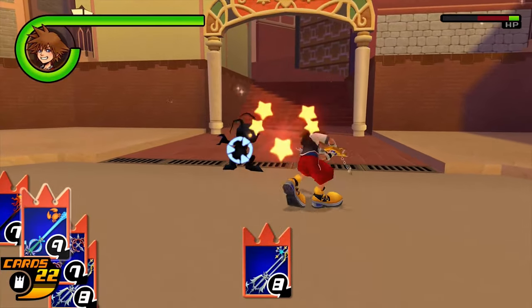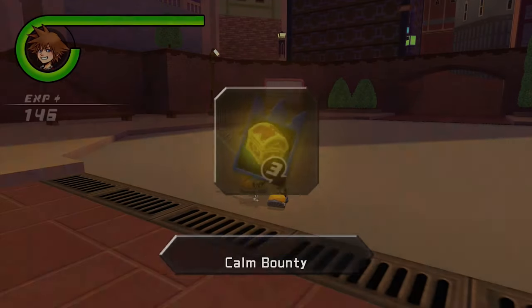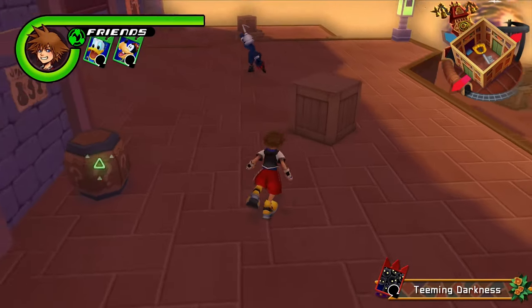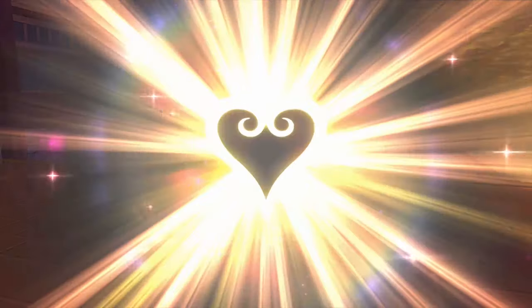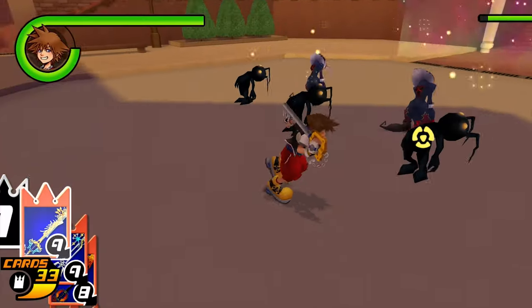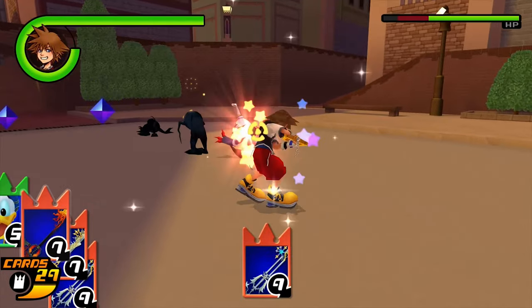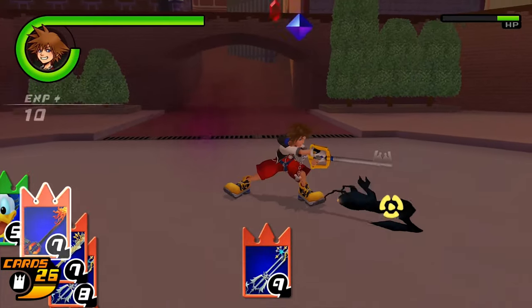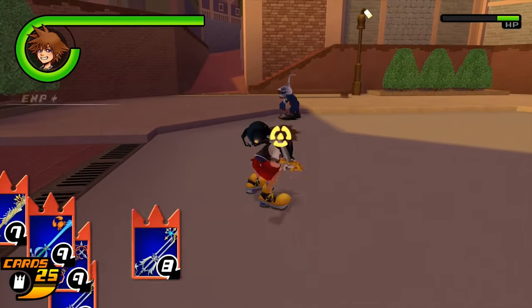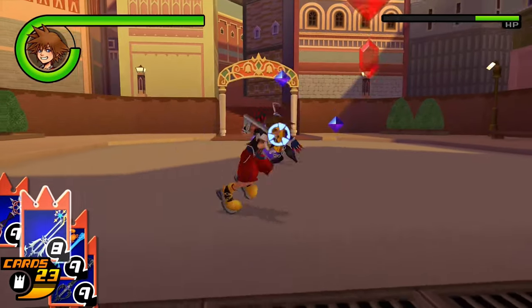The video is split up into 4 sections, with the first covering the mechanics of card breaks and creating sleights. This section can easily be skipped if you paid attention to the in-game tutorials. The next section is about the room layout of the worlds and what to keep in mind when navigating them. For the third section we'll look at perhaps the most important aspect: creating a deck that can carry you through the fights. The final section covers some pointers to keep in mind when in battles.